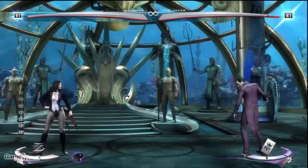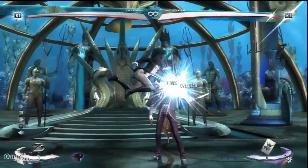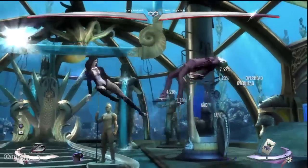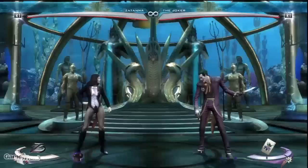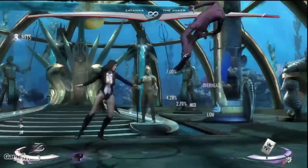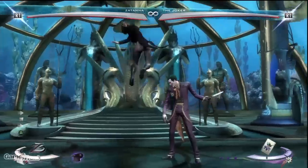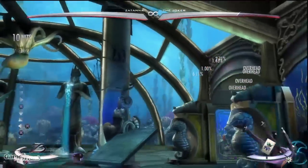Now let's put it all together for some advanced combos. Aerial Medium, Back Light, Up Heavy, Aerial Heavy, Enhanced Zatara Dive, Aerial Heavy, Zatara Dive. One of my personal favorite Zatanna combos because it feels really natural and is easy to remember. Simply put them in the air, aerial heavy, enhanced dive kick, and then quickly pull off another aerial heavy and regular dive kick.